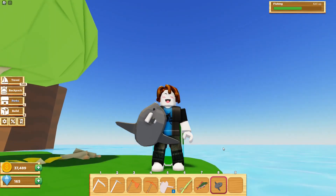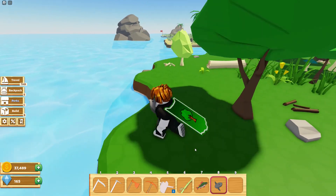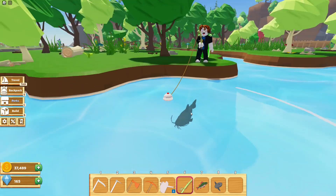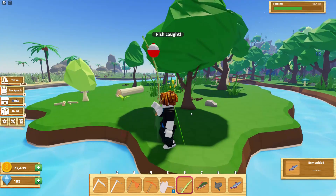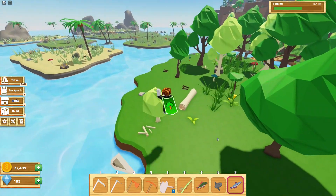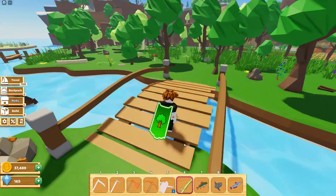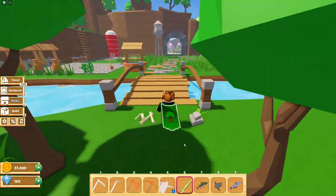I'm curious how much this fish sells for, so we'll check in a bit. I'm going to look for some more fish. There's one right here — cast it. And there we go, got another fish. I'm not seeing any more fish here so I'm going to teleport to the town.